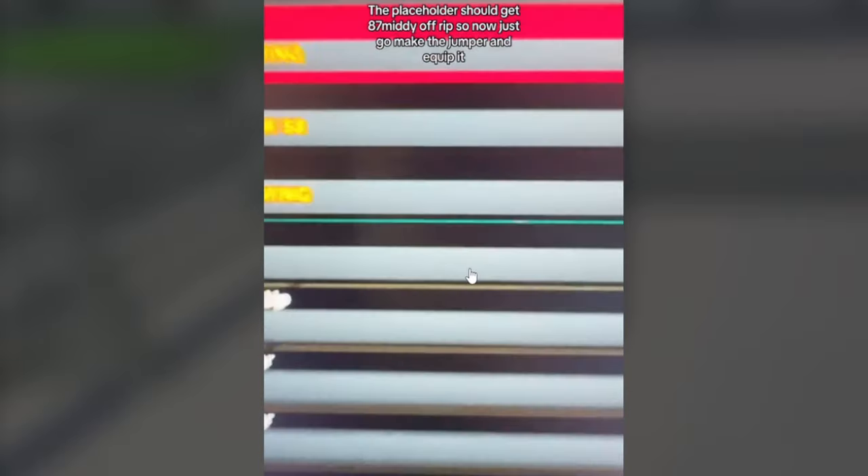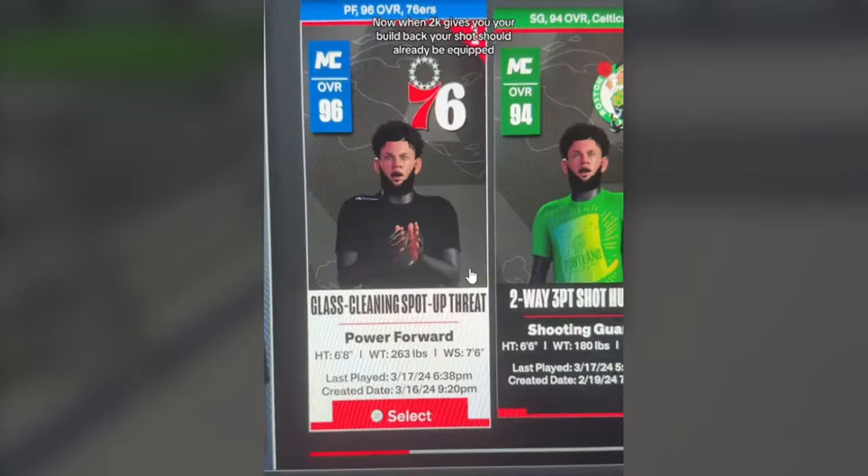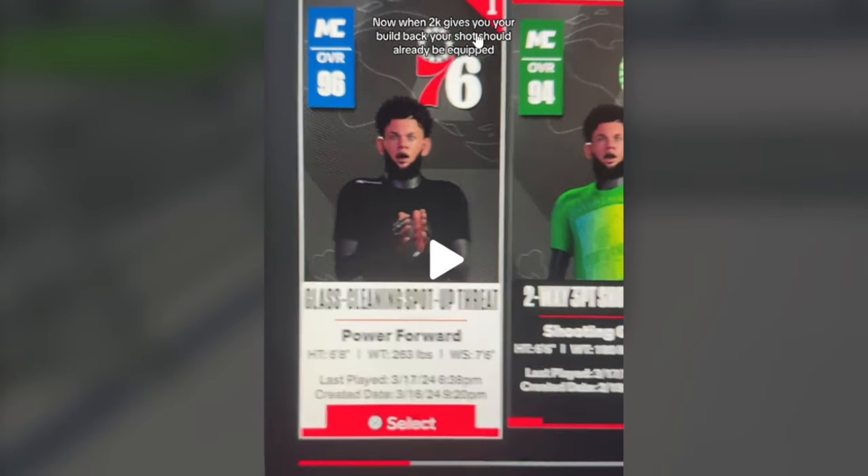He's going to go make the jumper. When 2K gives you your build back, your shot should already be equipped. They're going to tell you to make that build, and then they're going to change it or whatever. I've never done nothing like this. If all this fails, have some pride — get off your knees. They're probably going to tell you to upload something. I don't know if they're going to alter the cloud or whatever — y'all clarify down below. When 2K gives you your build back, your shot should already be equipped. Understand, 2K is not intricate — they can't fix little things like that. They're really bad devs. They don't really have control over their game.